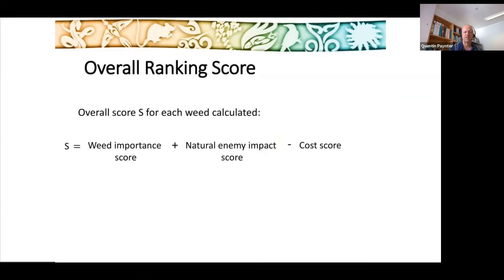We then calculated an overall score by adding the weed importance score — based on everyone's votes — to the natural enemy score, which was the predicted impact of biocontrol (whether we thought it would cause a 100%, 50%, or 10% reduction in the weed). That was based on previous impacts for repeat programs and predicted impacts for novel programs. We then subtracted the cost score, so if something was going to cost a lot, that reduced its overall score.